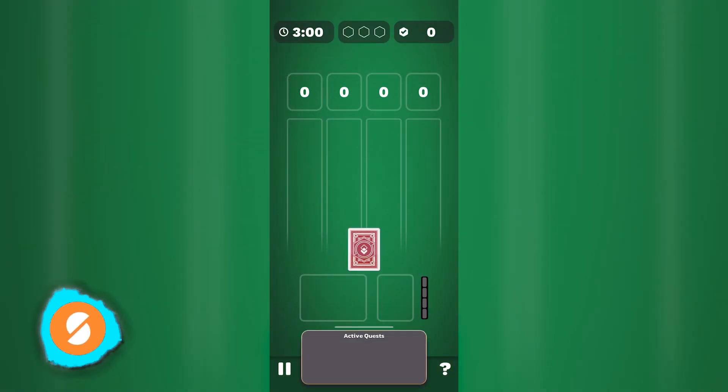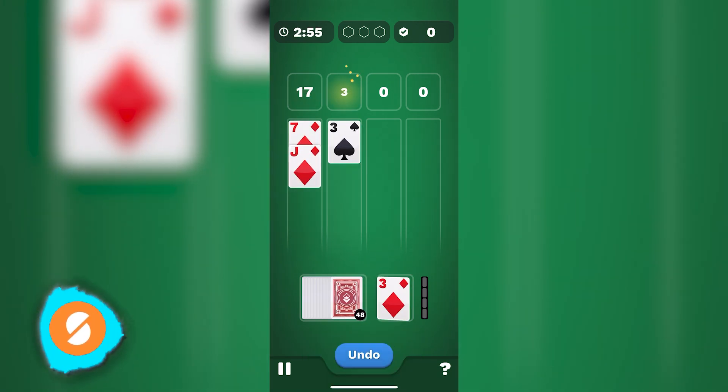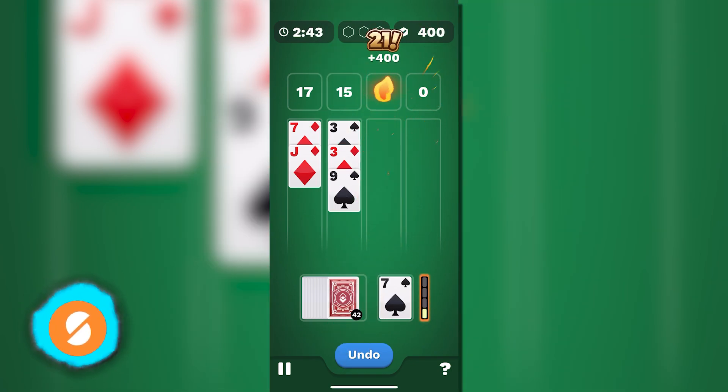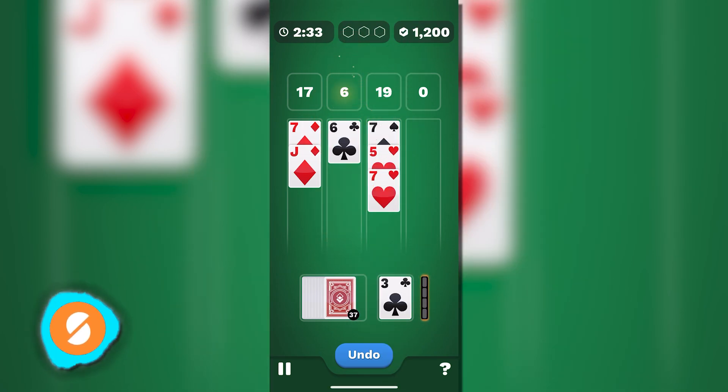While it's possible to play practice games with free credits, entering cash games typically requires spending real money, especially for larger prizes that come with higher fees. Overall, winning cash directly from 21 Blitz is only possible through cash games, which involve entry fees.